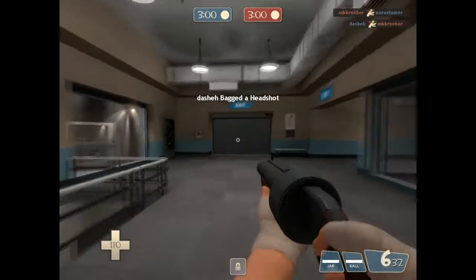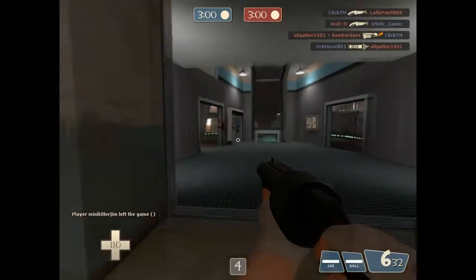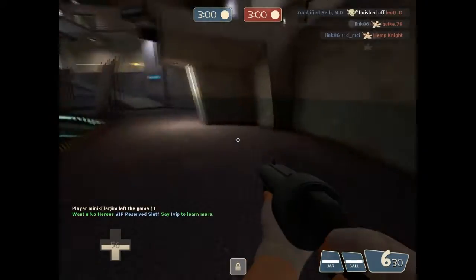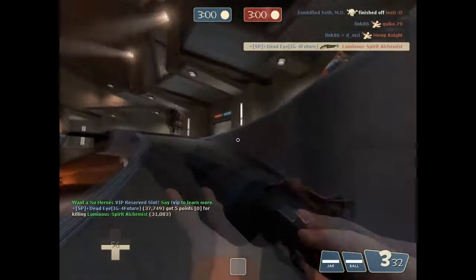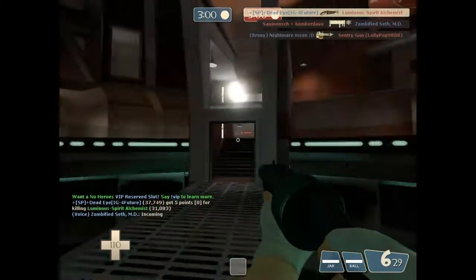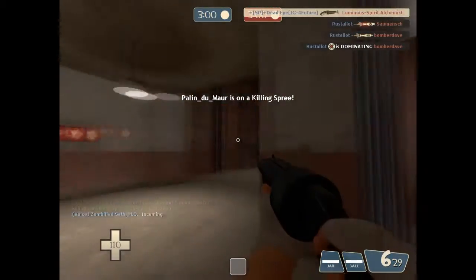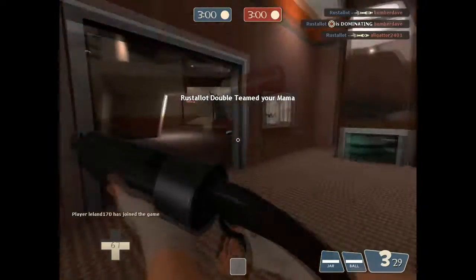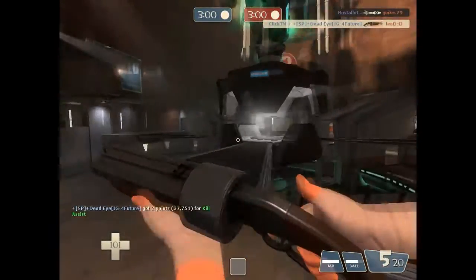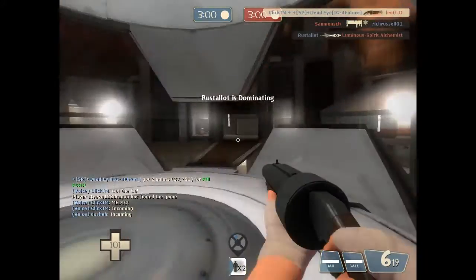Let's get into the gameplay. Coming out of the door, basically what your job as a Scout is is to get around the team. You've got to be on your feet, moving at all times — you cannot stop. That was a pretty obvious spy. That is basically what your job is: you've got to get rid of those guys that are just picking your team off. We've got a little engineer problem right there. We've got to get rid of the Scout first. You'll see me getting to the point, which is what you need to be doing if you have the opportunity.